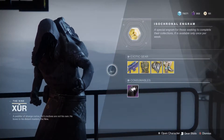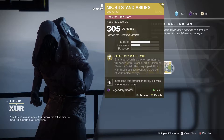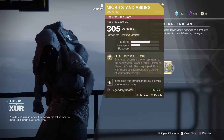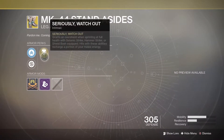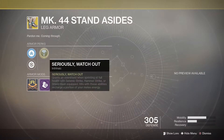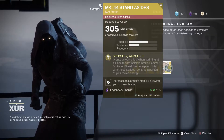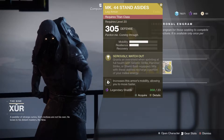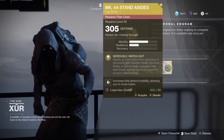Starting this week off, I will say Zor's stuff isn't actually too bad. Starting things off with the MK44 Stand Asides for the Titan — 23 legendary shards for this exotic. Sorry I sound sick, just still haven't gotten better. The main perk is called Seriously, Watch Out: grants an over-shield when sprinting at full health with Seismic Strike, Hammer Strike, or Shield Bash equipped. Hits with these abilities recharge a portion of your melee energy. This is pretty decent — pick them up if you haven't got them.